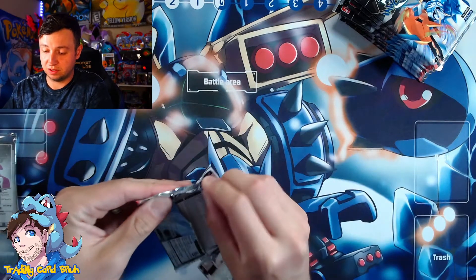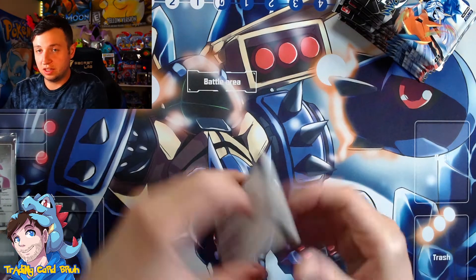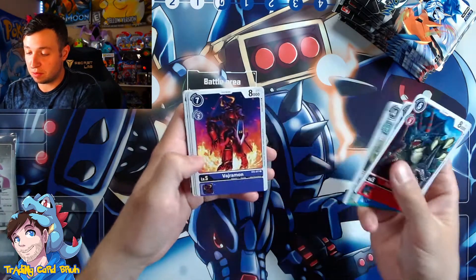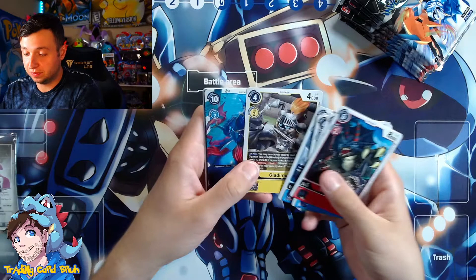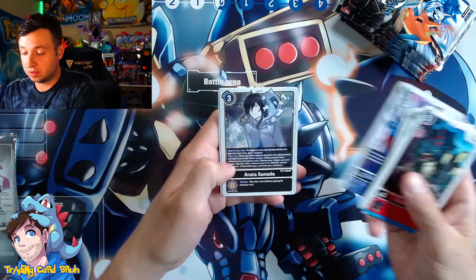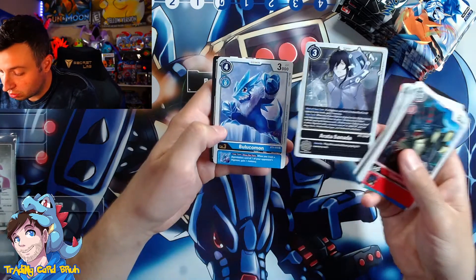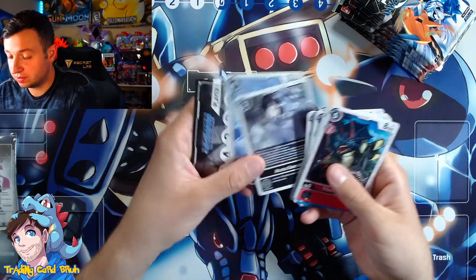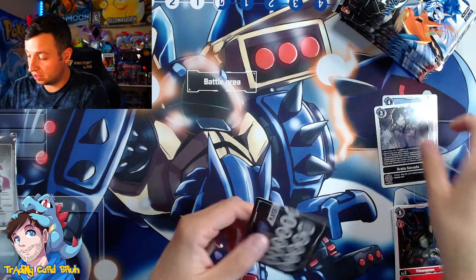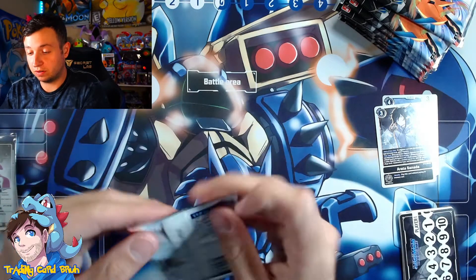Once again, if you saw my last video — or if you're new to the channel, go check that out — the Battle of Omni box was insane, the pulls were gross, and I'm hoping we can recreate that because it was beautiful. Neptunemon — you can't actually fly, fake argument, expert errata. Wow, was that three rares? Oh no, two rares sorry. Pretty basic pack — got a bunch of commons, some uncommons, and two normal rares.